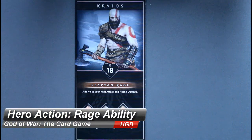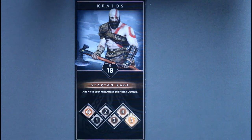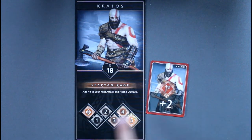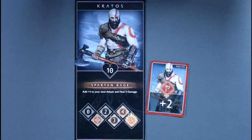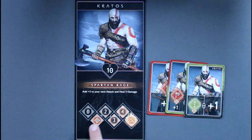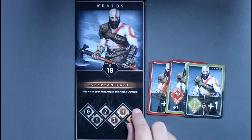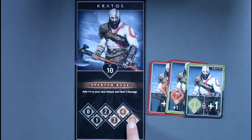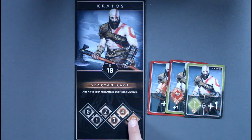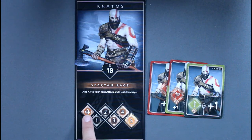Each hero has a unique rage ability that charges when a player plays a card with the rage symbol on it. Each such card increases the rage meter by 1. Once the meter reaches the end, it will not increase further until the ability is used. At any point during the player's turn, they may activate the rage ability, performing its effects and then resetting the track to zero.